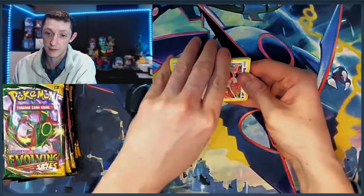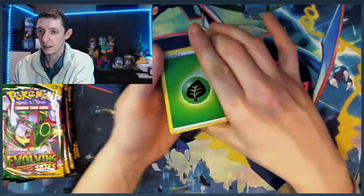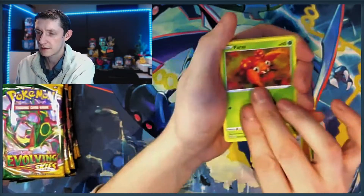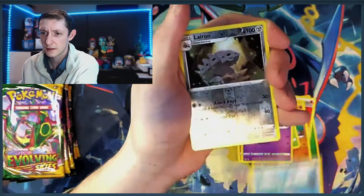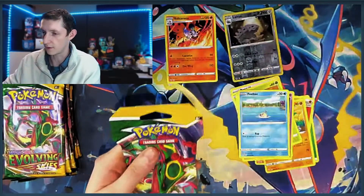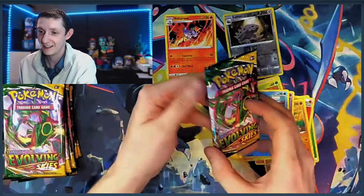Looking at cards I want to pull in Darkness Ablaze and Evolving Skies. Opening the pack now - ends a little dry. Heat Energy, Dugtrio, Bunnelby, Paris, Larvitar, Volcarona, Reverse Laron. And let's open up the Umbreon Evolving Skies single. Opening this up midway through - I just kind of saw a little bit of shiny. I kind of ruined it for myself. Looks like a code card.